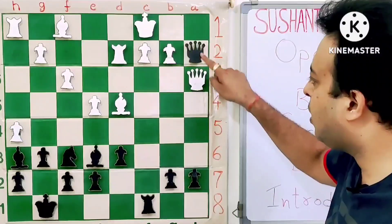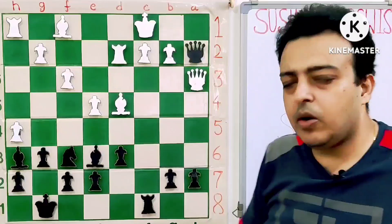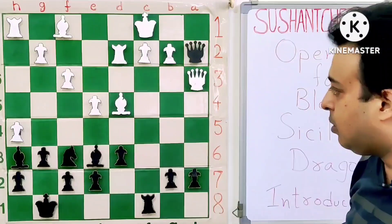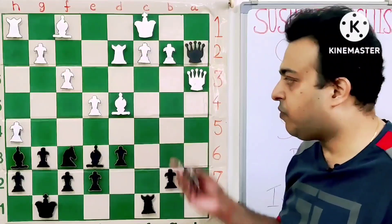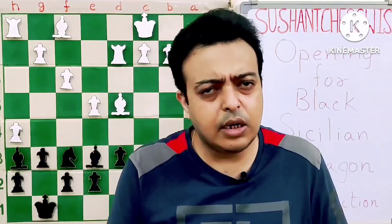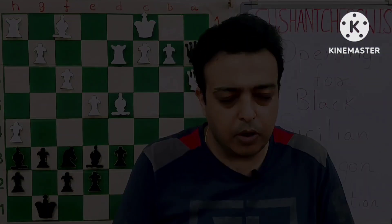Black can also consider moves like Qxa3, Bxa3, Bb3, when he is also clearly better — and black is a pawn up, so he can win the game easily even after trading the queens. Of course, this was a small trap and an introductory lesson. I hope you will find it useful and instructive. Thanks for your time.